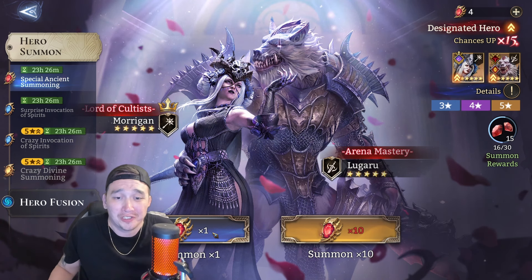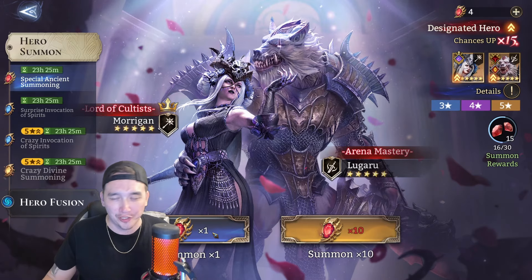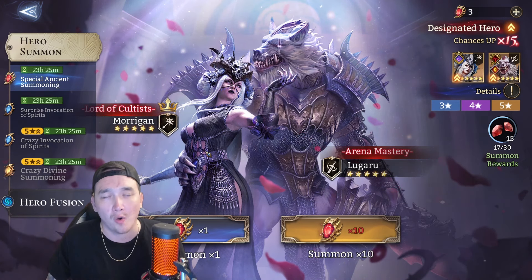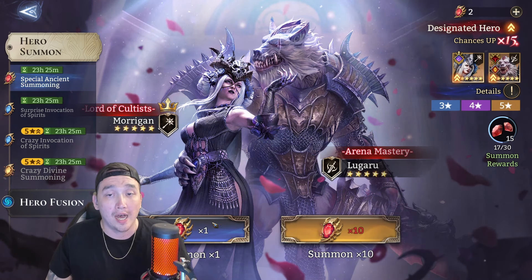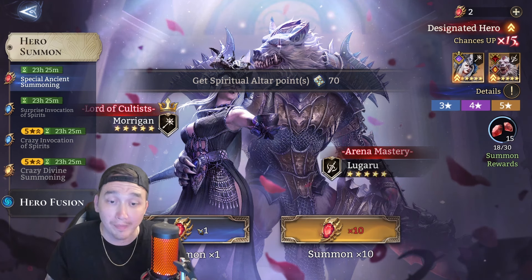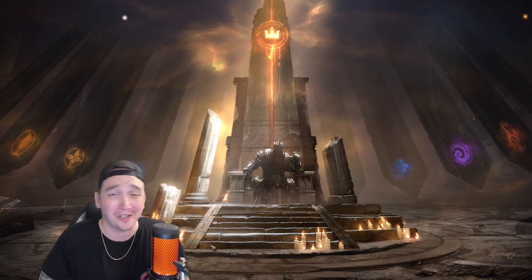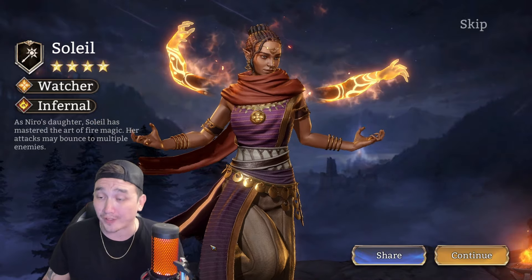Now let's get into the ancients. Maybe this summoning event can be saved with these ancients — we got four of them. If you want to pull a legendary, this is definitely the event you'd want to do it on. I'd love to have Morgan on my main account, and Lugaru would be solid too, though I'd rather have a lord skill. But I won't complain. The free-to-play came up dry — I don't get to say that too often.